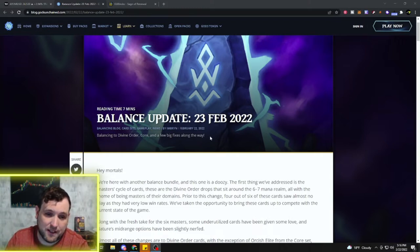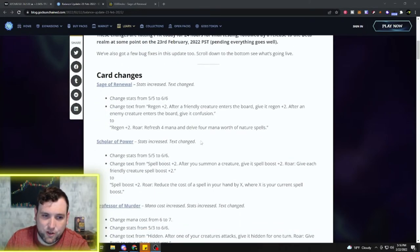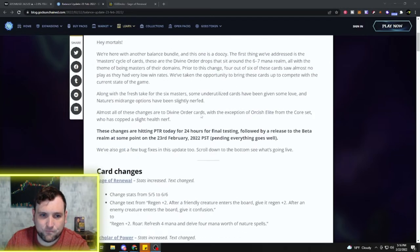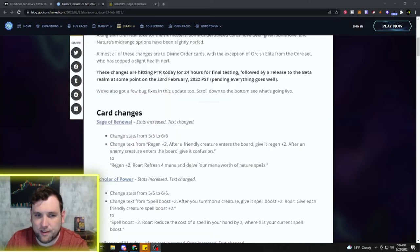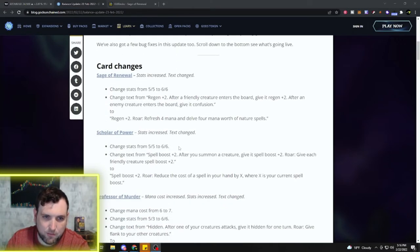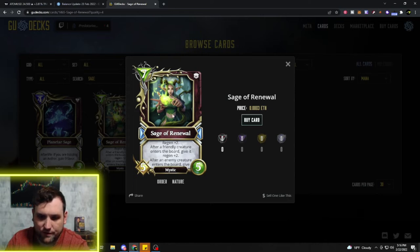Here are the card changes — let's jump into it. These changes are hitting PTR today for 24 hours for final testing, followed by a release to the beta tomorrow if everything goes well. So more than likely they'll be out tomorrow. First up: Sage of Renewal. Here's what the Sage of Renewal currently looks like — Regen 2, and after a friendly creature enters the board, give it Regen 2.